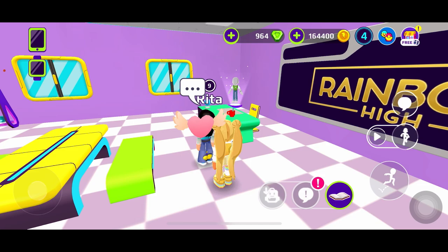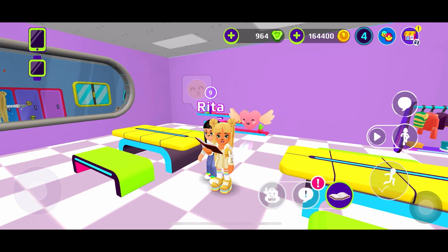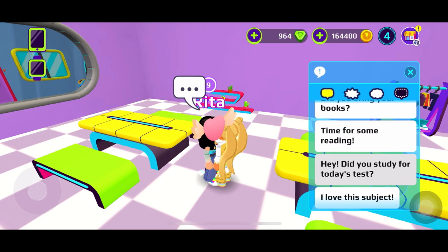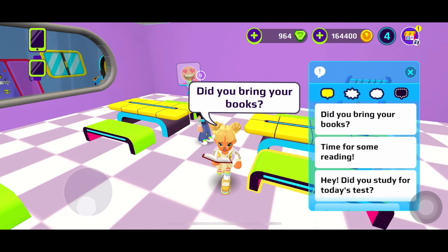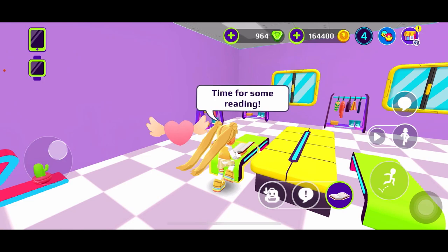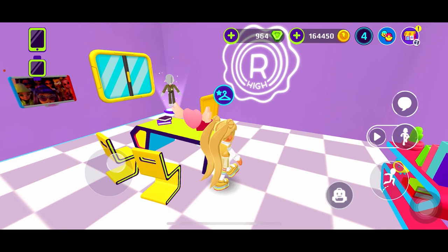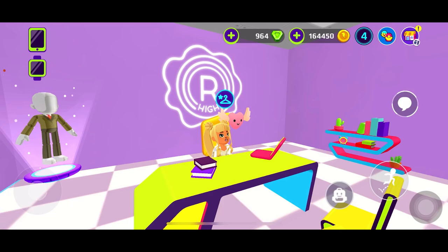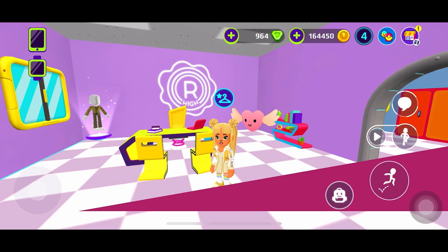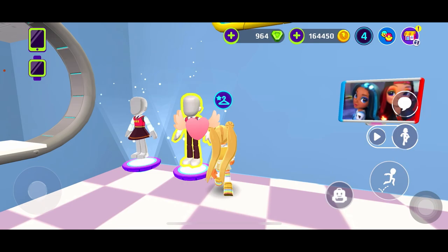I keep calling her Luna — I mean Sunny, you know who I mean! Oh hello, sure we can be friends! I think that's my first friend here. Did you bring bugs? Oh these are like little stickers — that's so cute! Time for some reading. We are at school so we're supposed to study. And here we have the principal's room — the headmistress. She's not here but we're just going to sit in her chair for now.